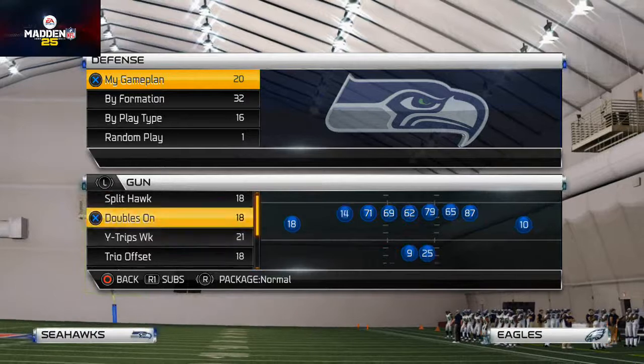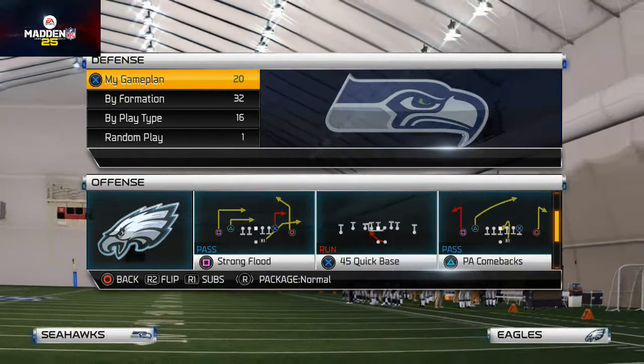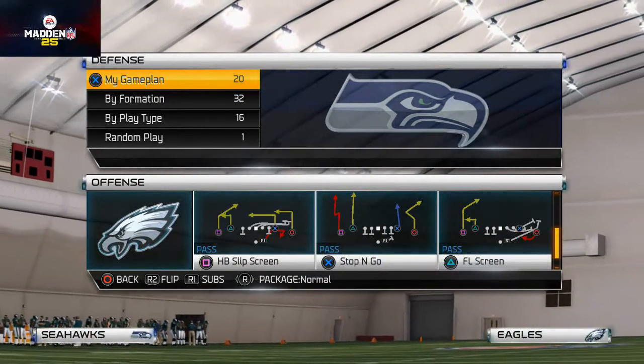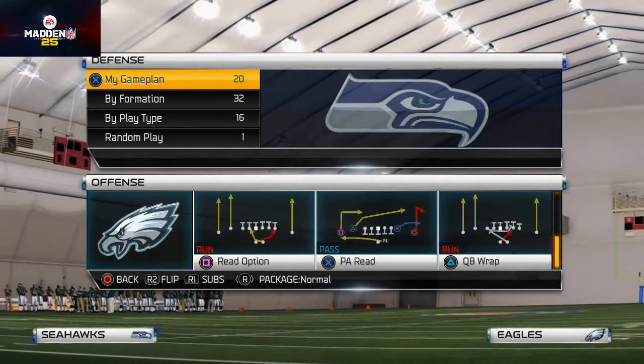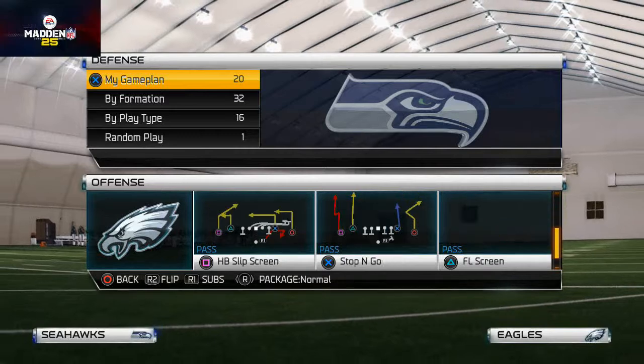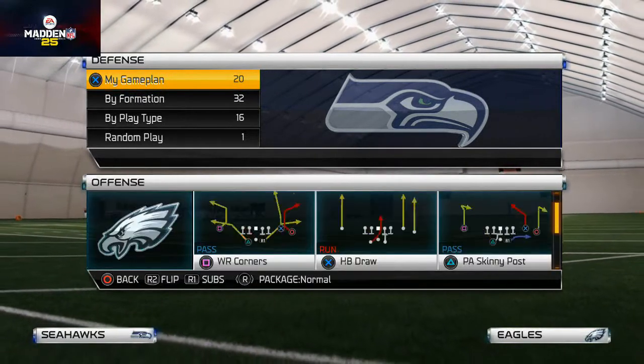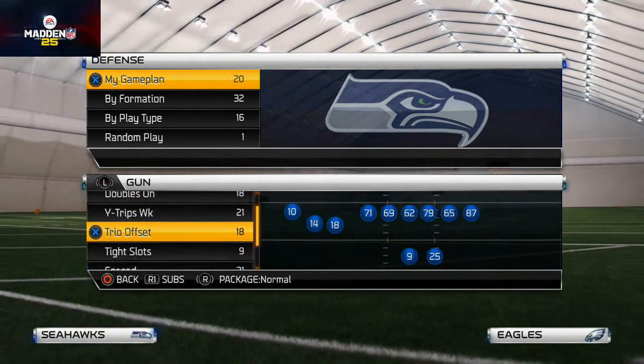What's interesting is that with all of our plays we can actually get to the Single Back Snugs formation through our quick audibles. The play I like to use to beat man-to-man coverage is the Hawks Halfback Wheel or the Wide Receiver Corners.